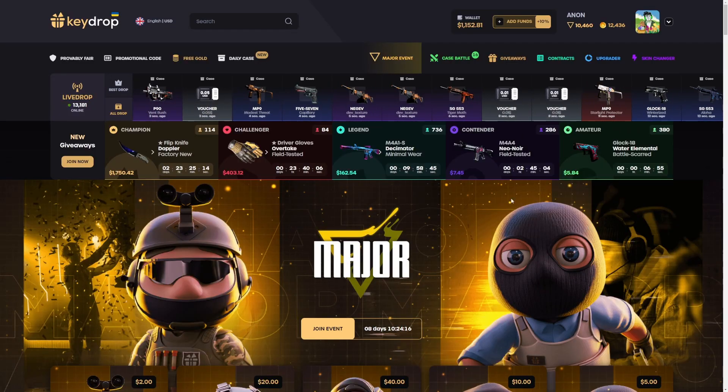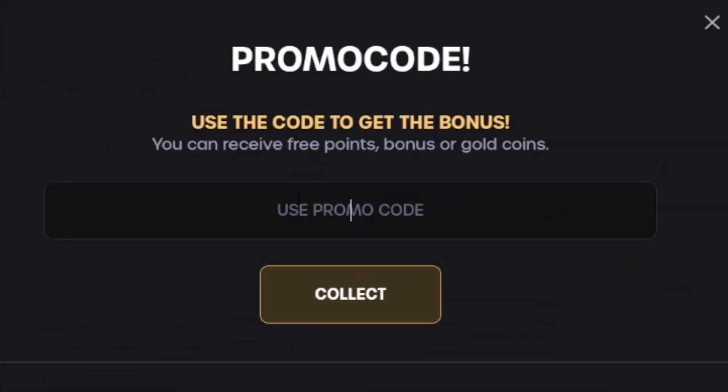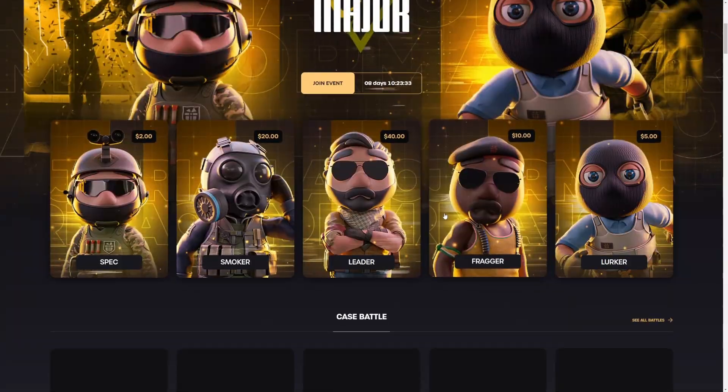What's good guys, you're back on Key Drop again today. If you head over here you can get some free money and a 10% deposit bonus. Use my code in the promotional button and then click collect. I'm gonna change it up a little bit to start today.